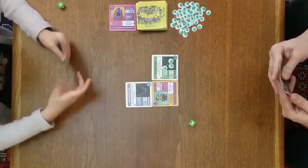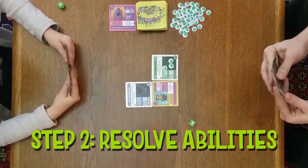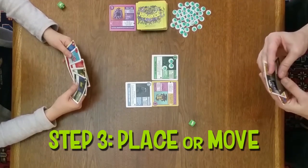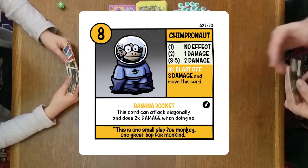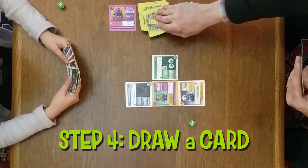Then I need to resolve any special abilities — I don't have any to resolve right now. Then I can place or move a card. I'm going to place Chimpernaut right there, and then I'm going to draw a card and finish my turn.